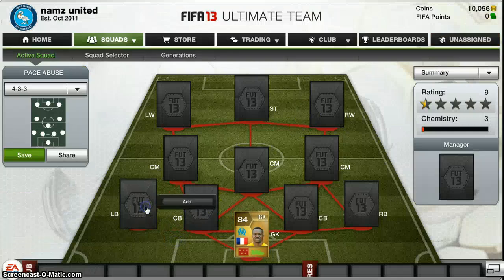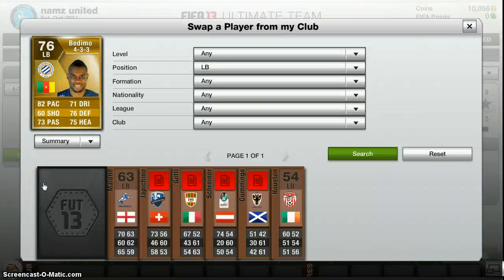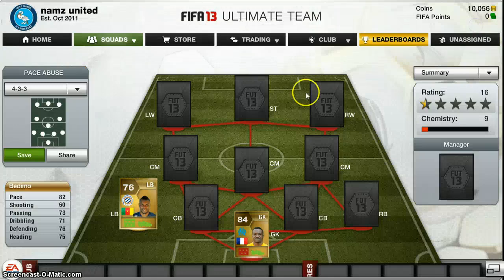He's such a beast and I only got him for 1200 coins, and he's one of my most expensive players on the team, so you can see how good and cheap you can get this team. Now in our left back we have a pacey player, Bedimo, in the right formation. He has 82 pace, 71 dribbling, 73 passing, 76 defending, 75 heading. He's such an underrated player and he's just a real tank, and he's only 1000 coins — that's a really good price for such a fast player.